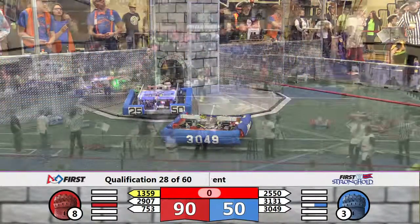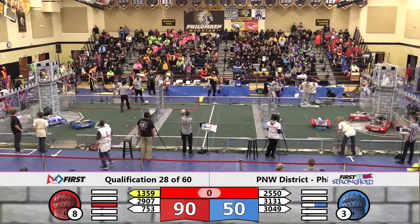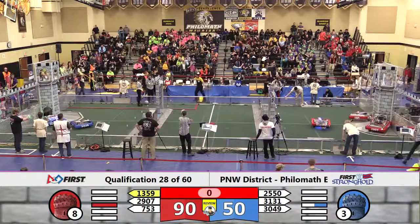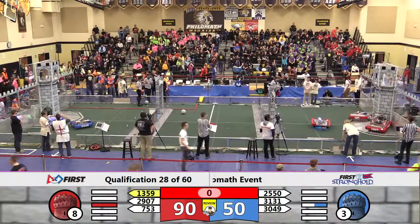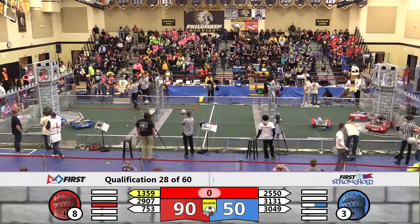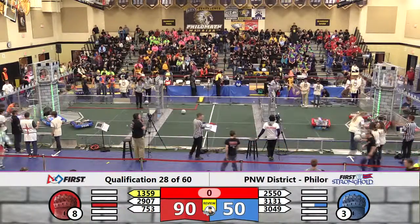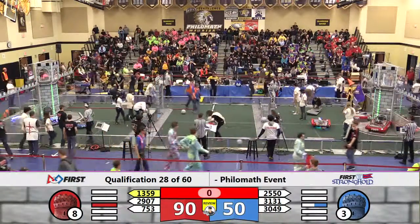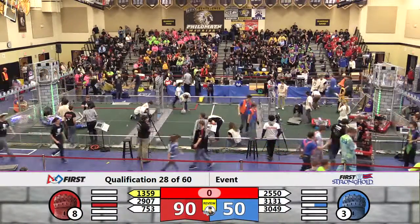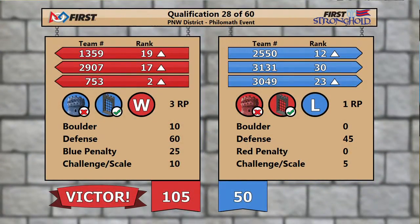Head referee Nathan Lowe's waving his flag at the end of the match there for some additional fouls. We'll tally it all up and get you your scores shortly. Final scores are in — a big victory for the Red Alliance on this one, wide margin doubling up the Blue Alliance. 105-50 takes the Red Alliance to the victory. Three ranking points for them, moving the High Desert Droids.